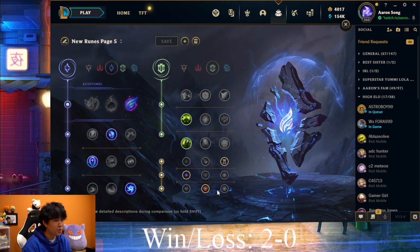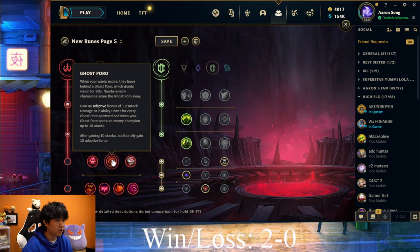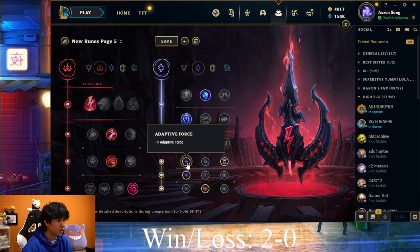I want to mention one last keystone — and I know I'll get flamed for this — but if you're really bored with Phase Rush and Conqueror, I have actually run Electrocute in my Challenger games, even against pro players like Blaze Olive, and won while solo killing them multiple times. If you become very experienced with Cassio and get bored, you can go Electrocute, Taste of Blood, Ghost Poro, Ultimate Hunter, with Mana Flow and Transcendence and double Adaptive. This is basically my burst Cassiopeia build with Luden's and Shadowflame. But don't do this in solo queue unless you're very confident — don't blame me if you go 0 and 20.